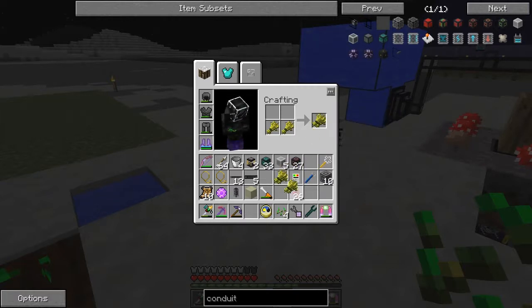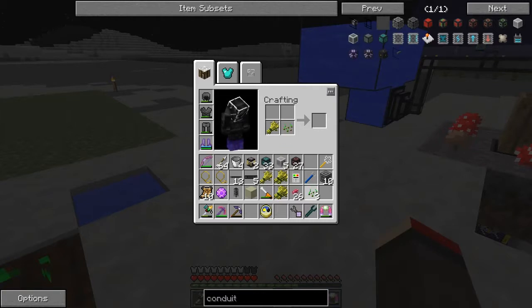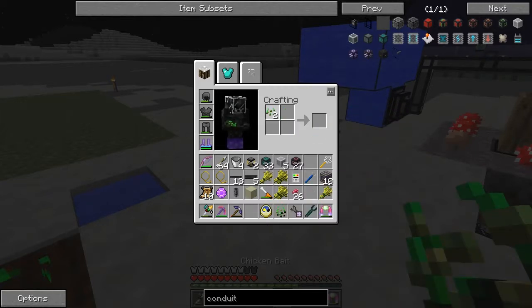Take out one stack. You can also do it with grass seeds - two grass seeds gives you some chicken bait, so we can do some chickens as well.